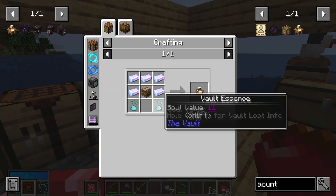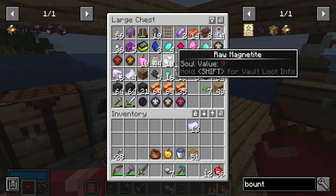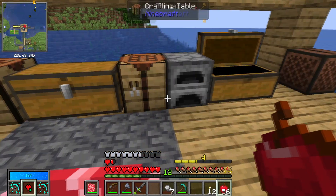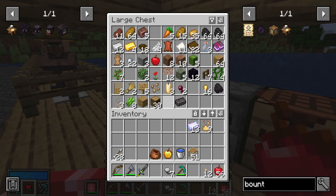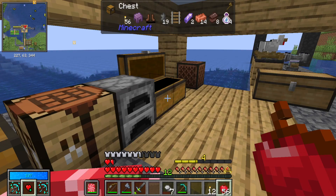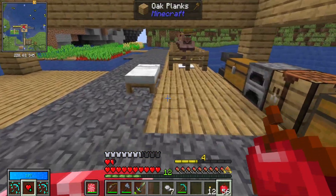All it requires is a bit of vault essence, which we've got some of — nine of them — and a loom, which is string and planks. Guess what I don't have: string. No string, none at all. You're not selling string?